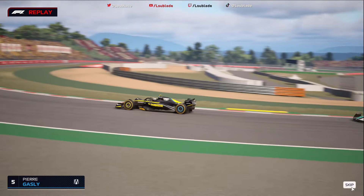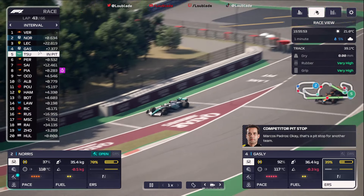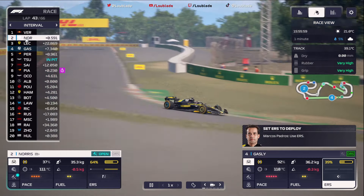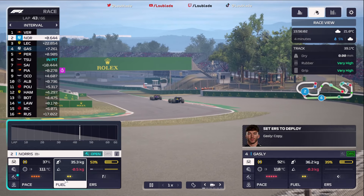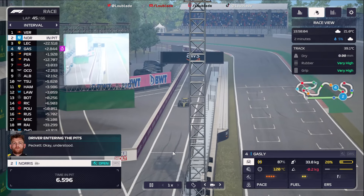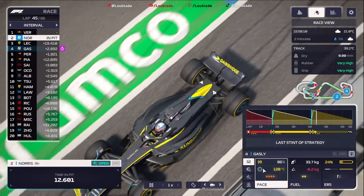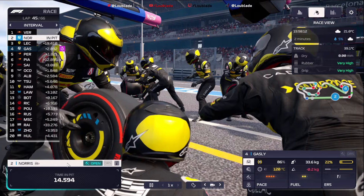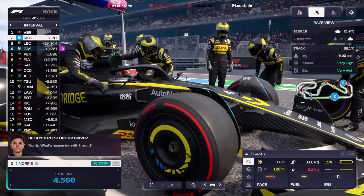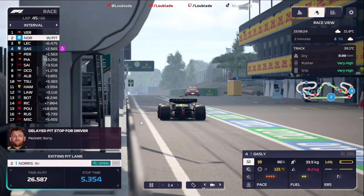Pierre Gasly has managed to put a car between himself and Checo Perez — a car that is really struggling on its tyres — and now he's looking to push away, up into P4. Meanwhile Lando Norris is into the pit lane on lap 45 — we reckon we're going to come out behind Leclerc. Pierre Gasly has managed to drop Checo Perez, which has gone really well. But this is an important moment — we could do a good pit stop here. Oh my goodness. Lando Norris is not getting the luck on these pit stops at all — it's a 5.3 second stop. That could have just cost him the Grand Prix.